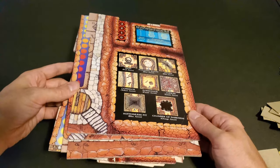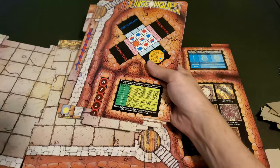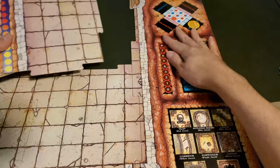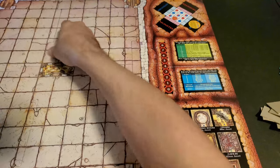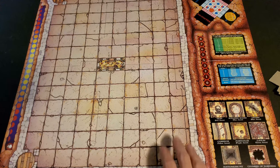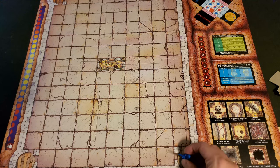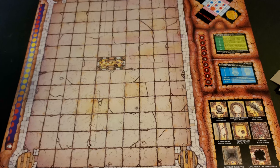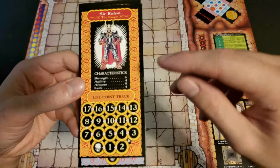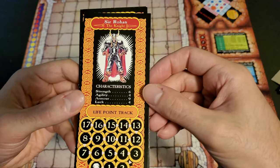Dungeon Quest's board comes in six pieces, and you put the pieces together like a giant jigsaw puzzle. There's a giant play area which you actually build out as you explore the dungeon with your heroes. Dungeon Quest can be played with two to four players, or solo. Each player selects one of the four included heroes, and each hero has their own unique set of characteristics, also represented by a detailed miniature.